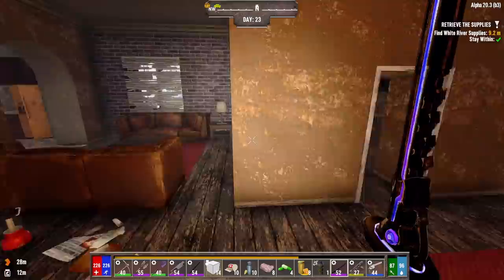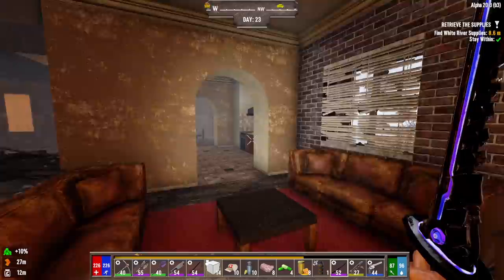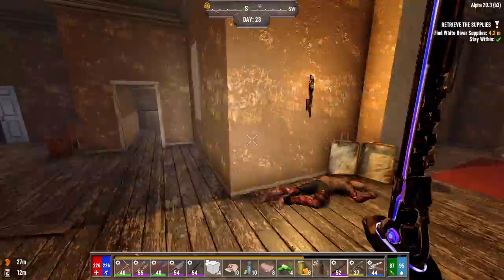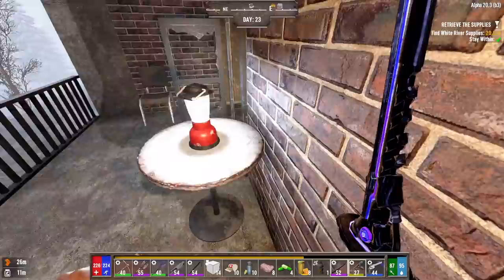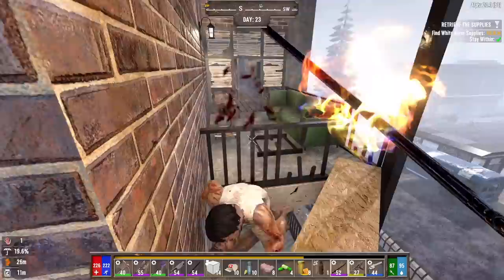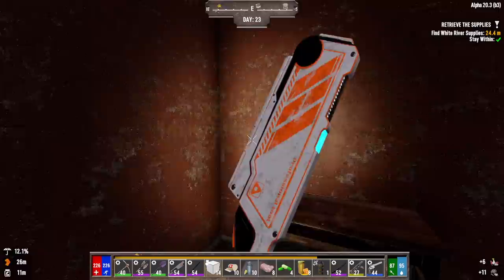I probably should have stopped at the car while we were outside and unloaded. I think we're clear in here. Let's take this TV apart though. We're going to leave here with plenty of plastic and electrical parts, which is good. Still no hazmat material or anything like that, but we'll get it eventually. Well, that's waking everyone up. This might be a good spot right here. We'll get him on the way back down. Missed one — dead.